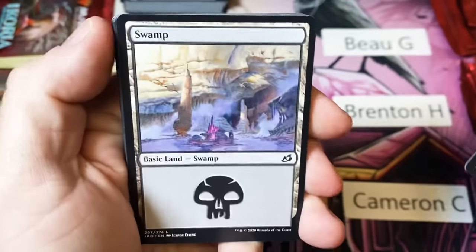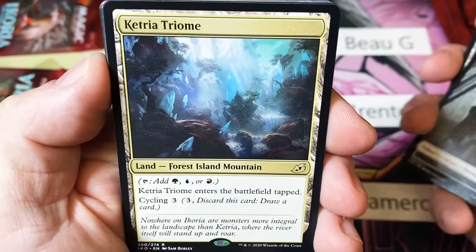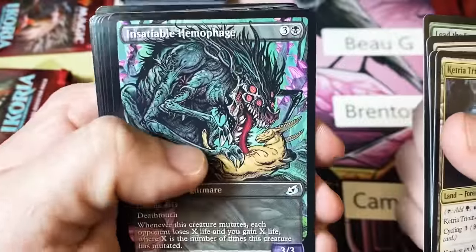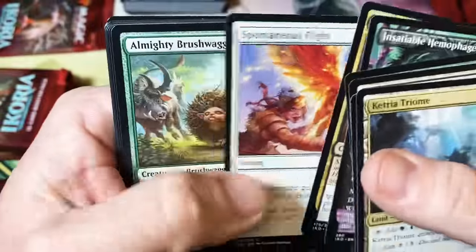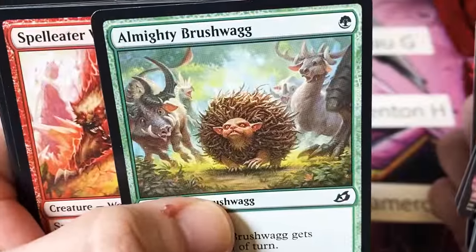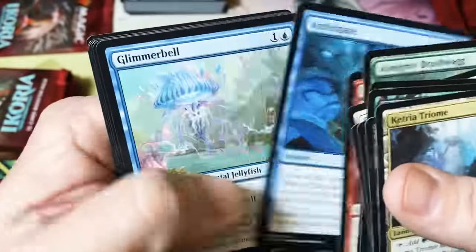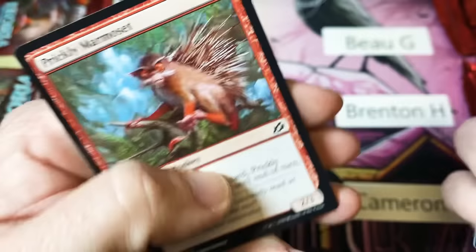We have a Human Soldier, a Swamp, and our first Triome — it's Ketria. I think that's probably one of the better color pairs. We have this creepy dude eating a deer, the Brushwagg that looks like he's eating some mushrooms he shouldn't have, and a Porcupine Monkey.